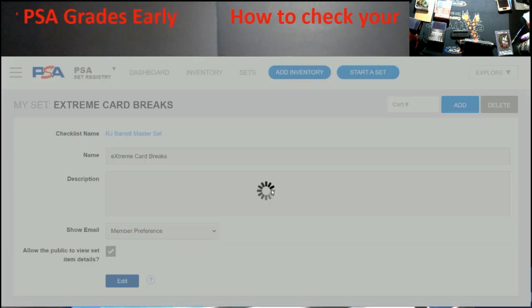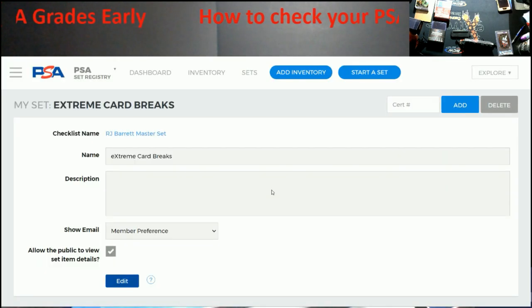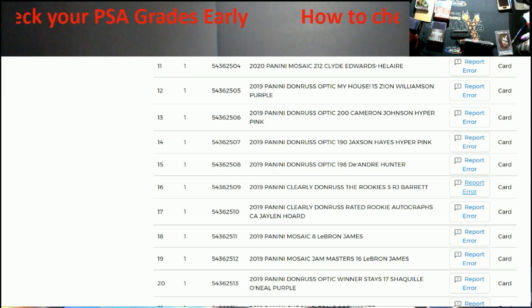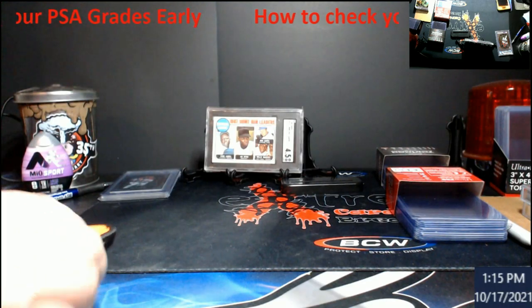The set is now started. You don't need to add anything here. You cannot put that cert number in from your computer — it only works with the app. Going back to the order on screen, you can see the cert number there: 5-4-3-6-2-5-0-9. I need to pull it off screen so I can show you everything else.